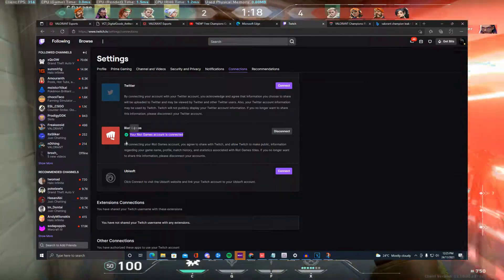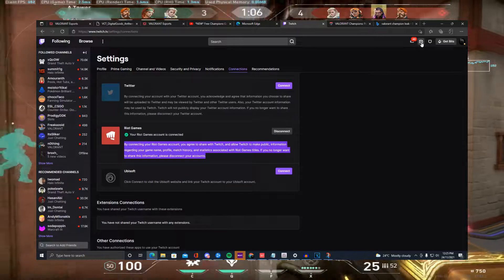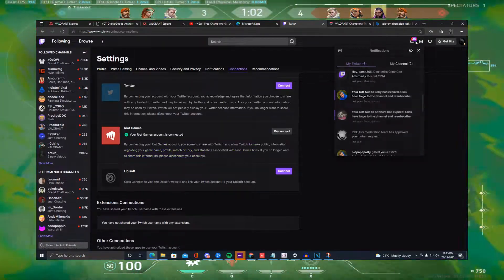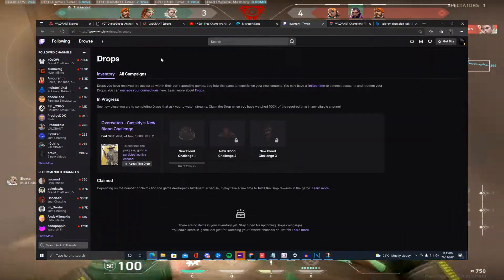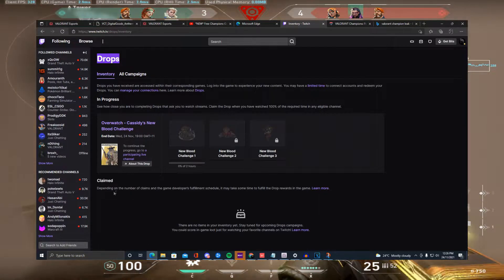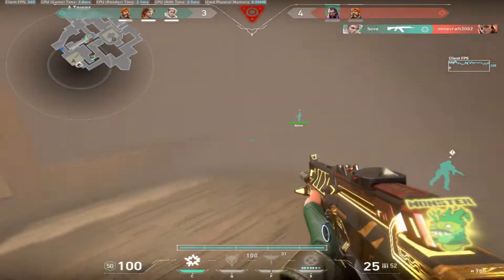And from here, from December 1st, you'll be able to watch. And over time you will get a drop. A notification comes up in your notifications saying you've got a drop — in the beta it was the beta key. But inside this new release it's going to be the Champions Gun Buddy, the Champions Spray, the Champion Banner, that sort of stuff — these in-game collectibles that you get while watching the event.